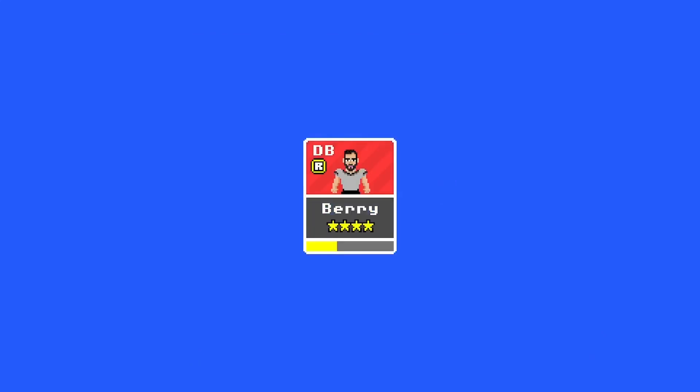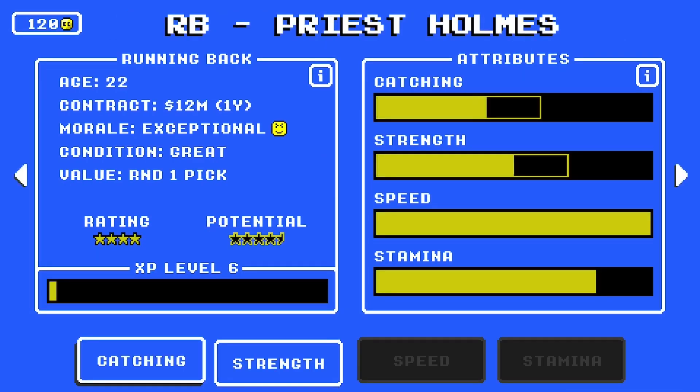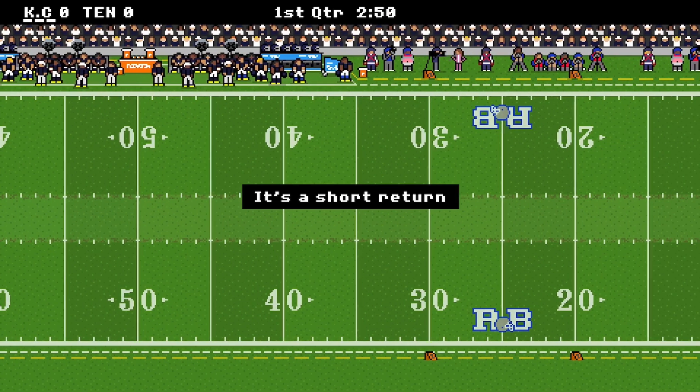We'll praise Eric Berry — the defense is really clamping down. Priest Holmes — boost his strength, maybe that will help. We had to find Bobby Bell. Now we're taking on the Titans.